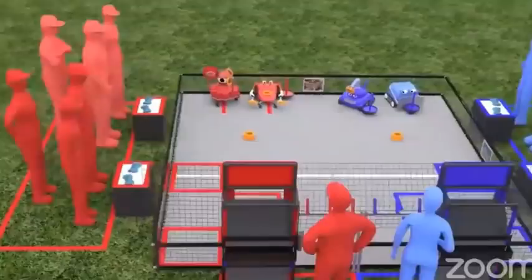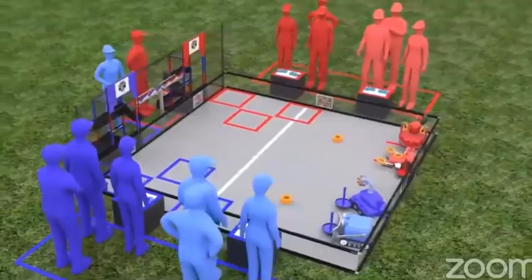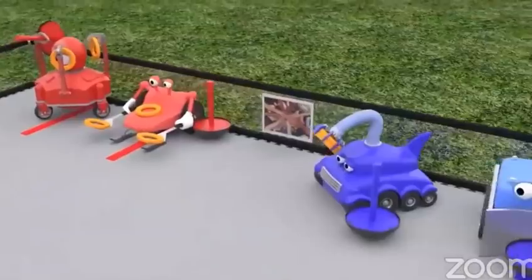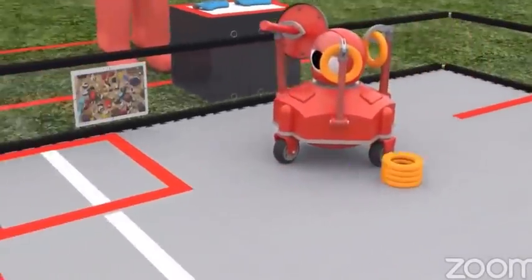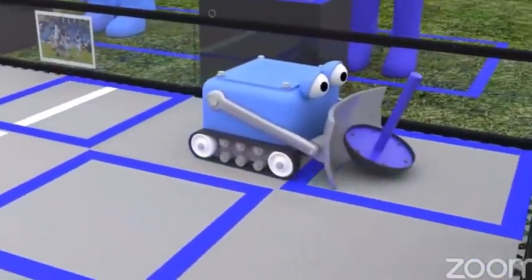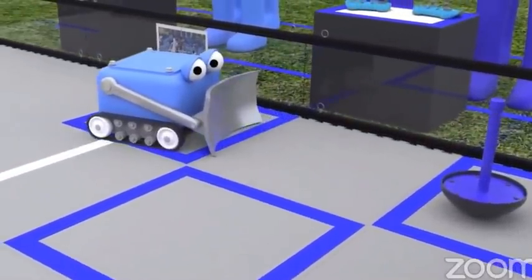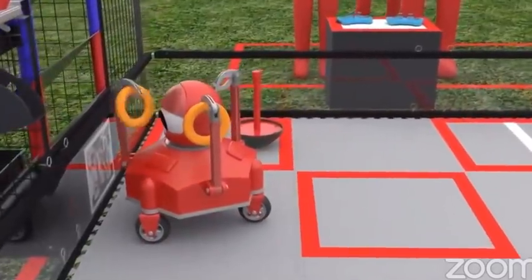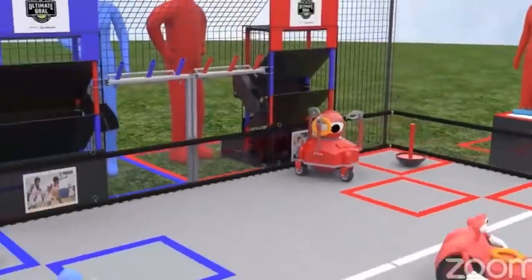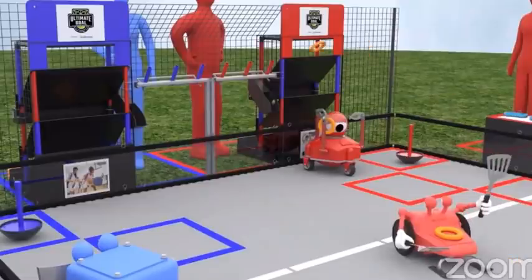Each match begins with a 30-second autonomous period. During this period, there are a number of ways for teams to score using only pre-programmed instructions and sensor inputs. Delivering a wobble goal to the correct target zone earns the alliance 15 points. A robot parked over the launch line earns 5 points. Each ring launched or placed into the low goal earns 3 points. A ring launched into the mid goal earns 6 points, and launching into the high goal earns 12 points.